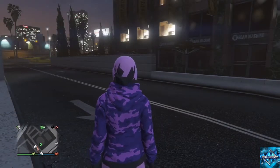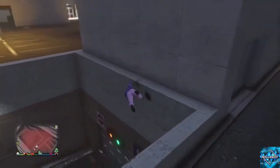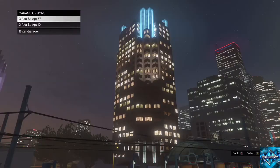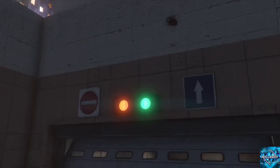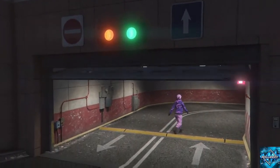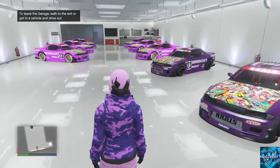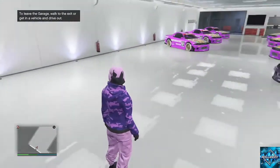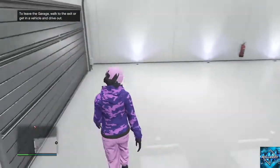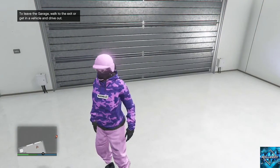I couldn't hit this glitch once — and let me tell you, I hit it perfectly. But the car didn't dupe. I got all the telltale signs that it should work and it did not. You're gonna see the clips. Here's the second garage — I got some empty spaces in it, a bunch of retros I can dupe, and a few of them have custom plates on them.